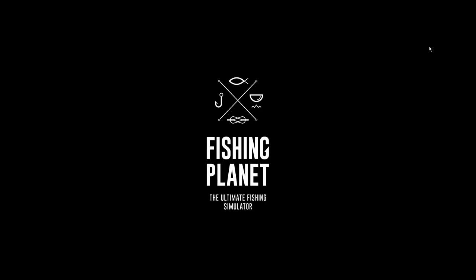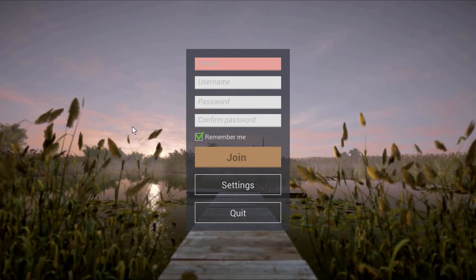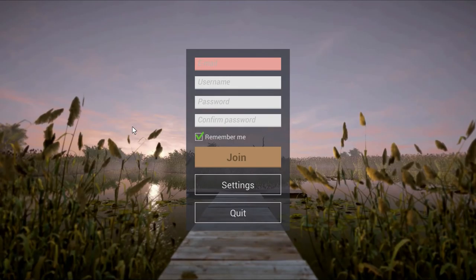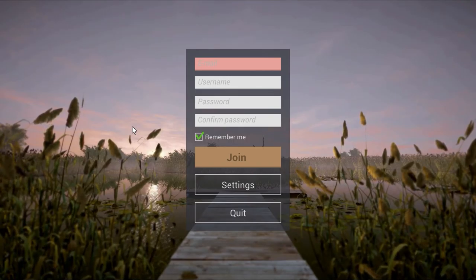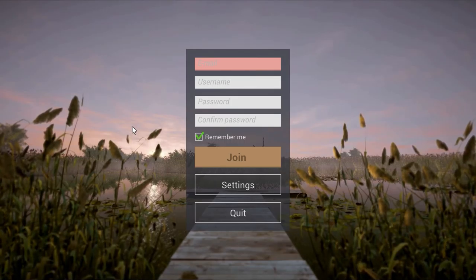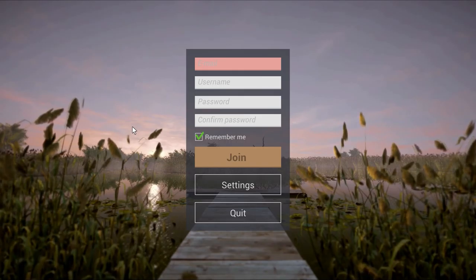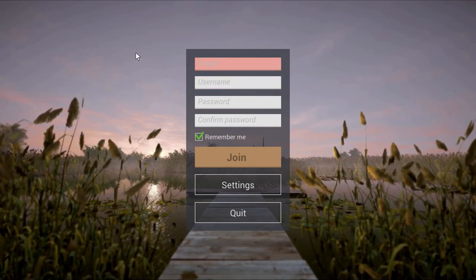Hello and welcome to the first episode of Let's Fish with Fostheld after the open beta release on Steam. Here we have the entry mask to create our account. It's a free-to-play title so you only have to give your email address, a password, and username. You can join the game and fish. I want to show you in this Let's Play how to do it, so let's create an account.